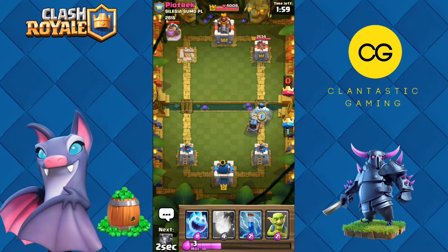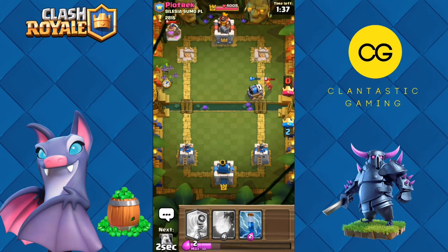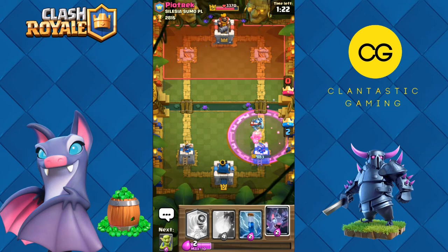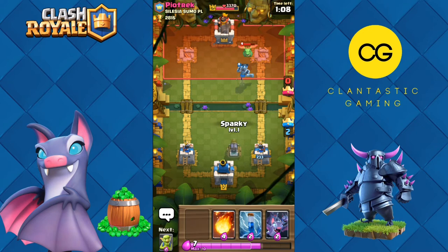Let's go sparky for this pump, and ice golem to tank, ice spirit behind, mega minion on top. What does he have? Nothing. A wizard in the back — please kill the wizard too — boom, the wizard is dead and the tower is almost down. We have a 2-0 lead! Should we go for three crowns or just defend for the next minute and a half? We might be in trouble here.